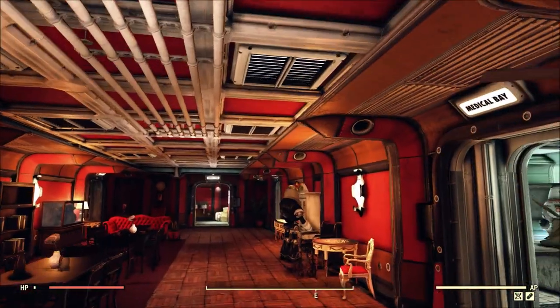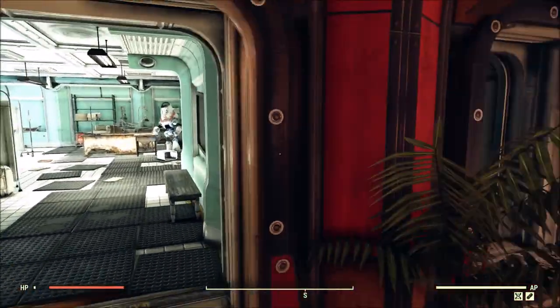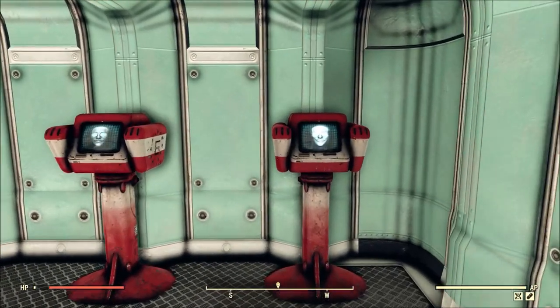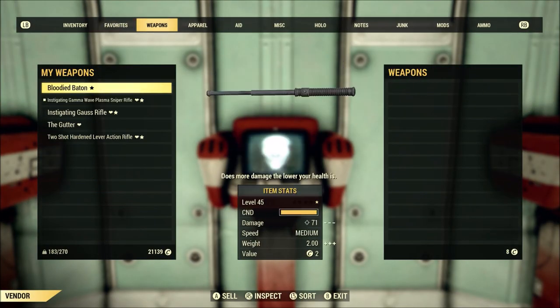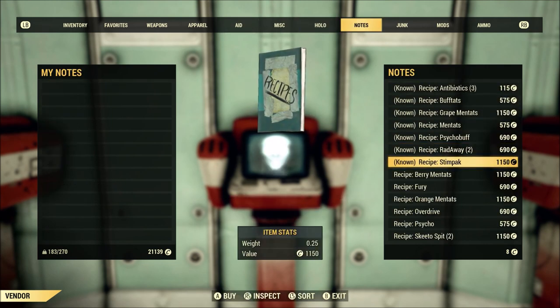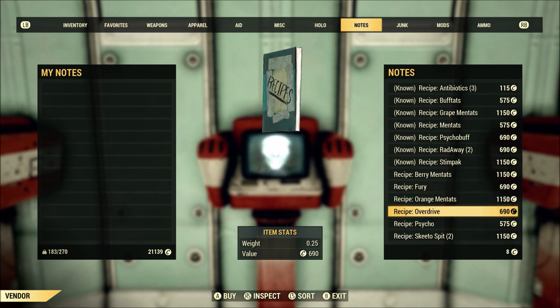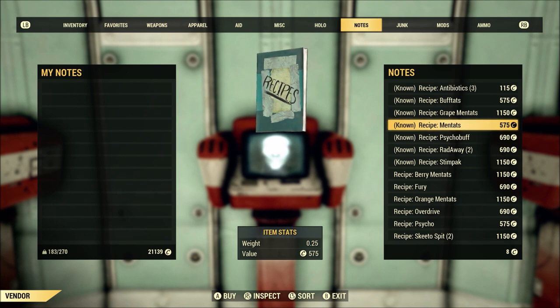Now the first of the two vendors that I think a lot of people don't know about is over here in the Medical Bay — it's the second room after you come down the stairs from the Production area, and tucked away back here is this medical terminal. The cool thing about this vendor is that it has plans for a lot of drugs. It also carries a small stock of drugs, but the interesting thing is the plans. Depending on your play style, some of these may be extremely valuable — for example if you'd like to be using Fury or Overdrive a lot, it may be worthwhile to know how to make your own instead of buying them or trying to find them in the world.